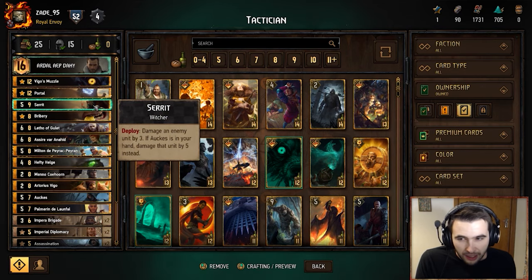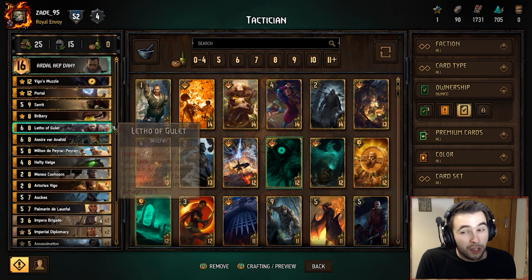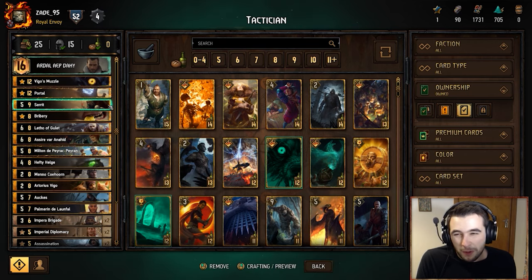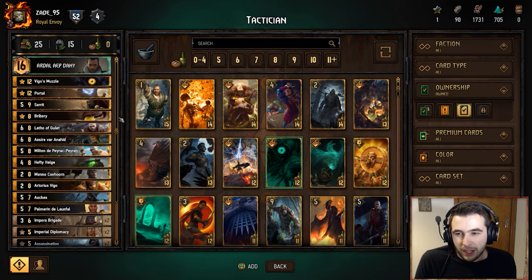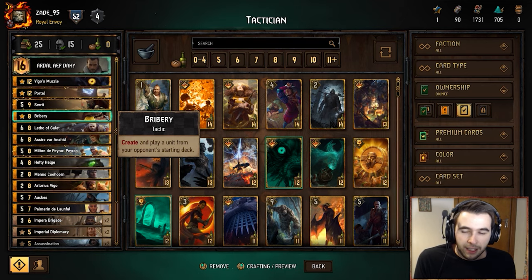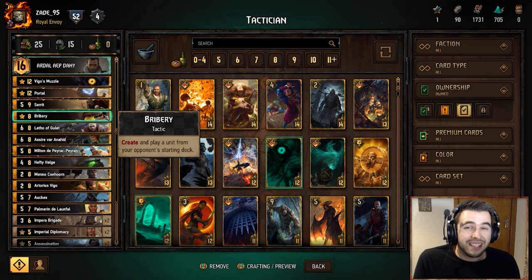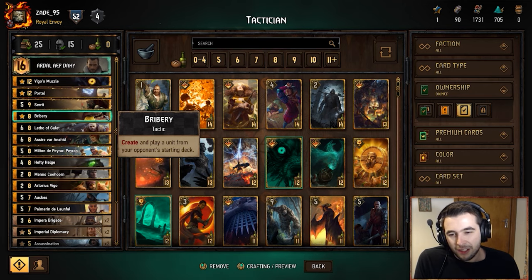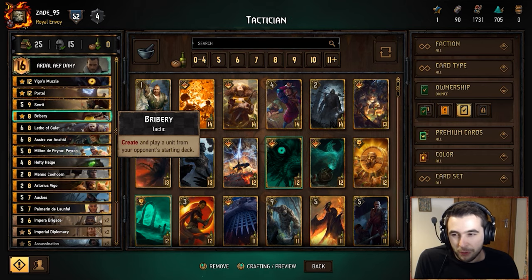Now we have the Witcher Trio: Seret, Letho, and Orcs. Some lists don't run these — I found it's still probably best to include them, but you could maybe replace them. We also have Bribery, another very strong tactic card. This creates and plays a unit from your opponent's starting deck, so in the mirror it can be very, very good. Depending on who you're going up against it can be less effective, but overall it's a really solid tactic.